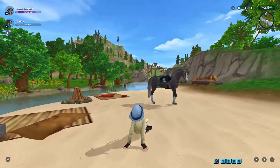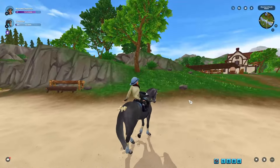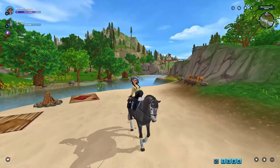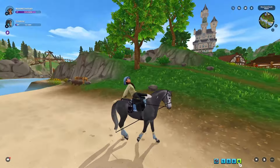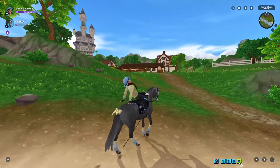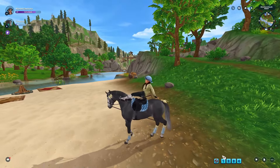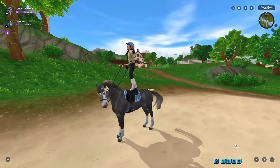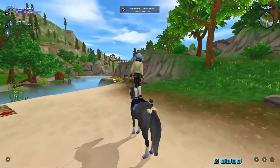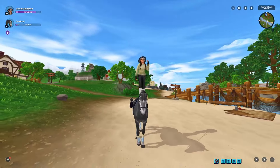To do an animation on top of your horse, click the dance or sit pose you want, then mount your horse. Getting off can be a little tricky since it can bug out, but I've learned that the easiest way to dismount is using the horse interactions page. Never press the X for the animations — it won't just stop your current animation, it will also get rid of the glitch entirely.